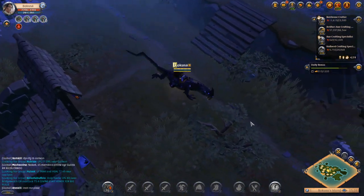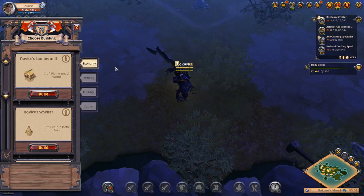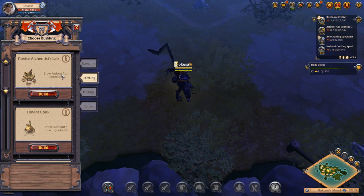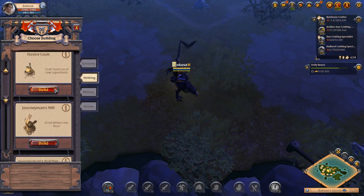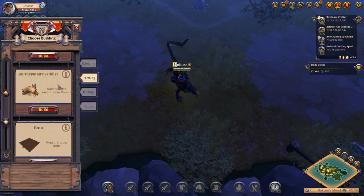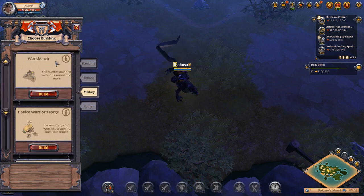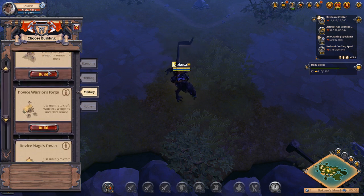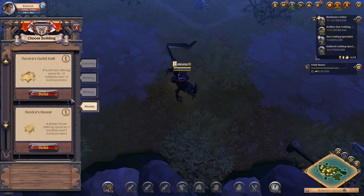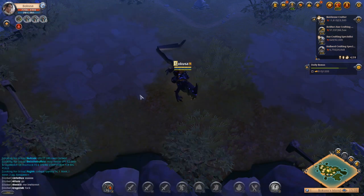To build on your island, look for an open plot and press the H key. You'll get a whole list of options: farming buildings let you process raw ingredients from animals and different things; you can plant farms, kennels, and so on. You have military buildings like the workbench to craft tools, the forge to make weapons, mage stuff, bow stuff, and even houses. You can actually build another house if you wanted one.